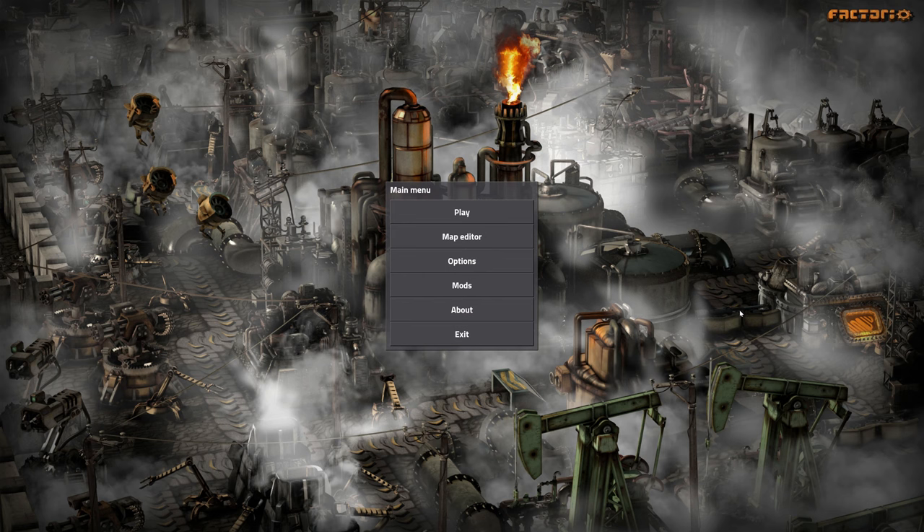And today we're going to get into mining. This is going to be the process of mining — from using a pickaxe to grab ore out of the ground, how to smelt it, and then what to do with the plates when you're done.